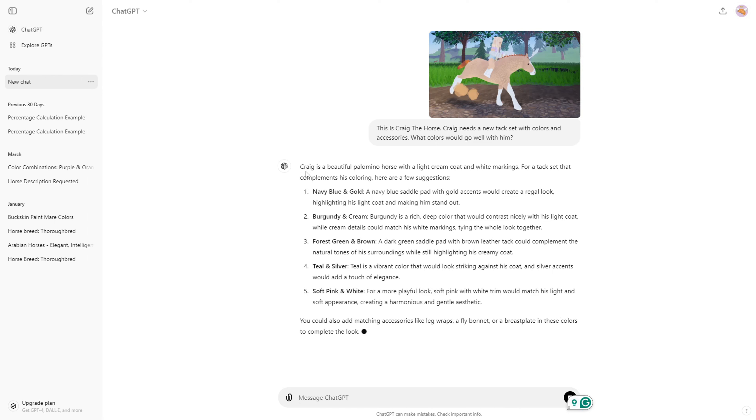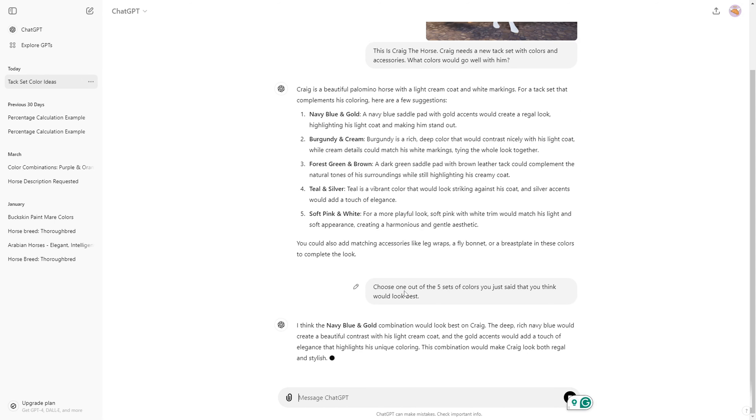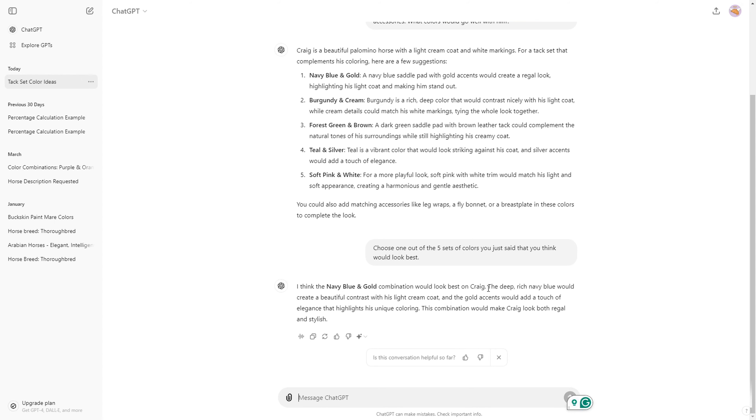Wow, I did not expect that. It says Craig is a beautiful palomino with a light cream coat and white markings. I'm impressed — and kind of creeped out — by how well it's able to identify things. The color suggestions are: navy blue and gold, burgundy and cream, forest green and brown, teal and silver, and soft pink and white. You could add matching accessories like leg wraps, a fly bonnet, or a breastplate to complete the look. I then asked it to choose one, and it picked navy blue and gold — regal and stylish. Okay Craig, let's go!